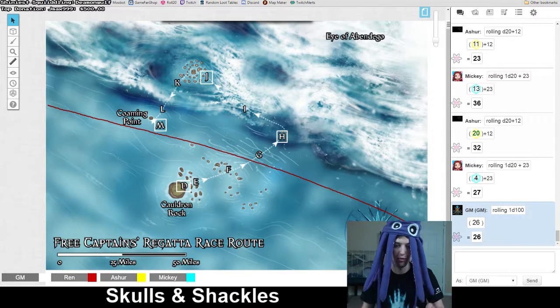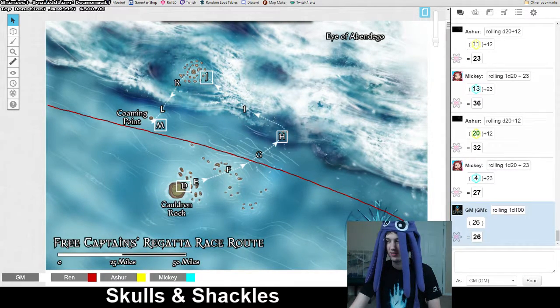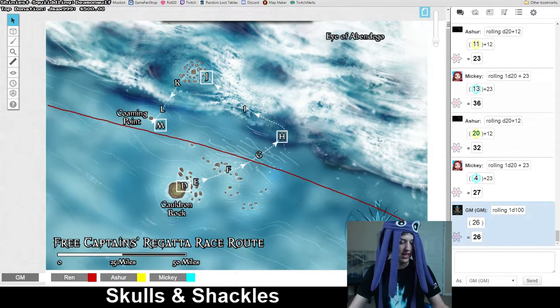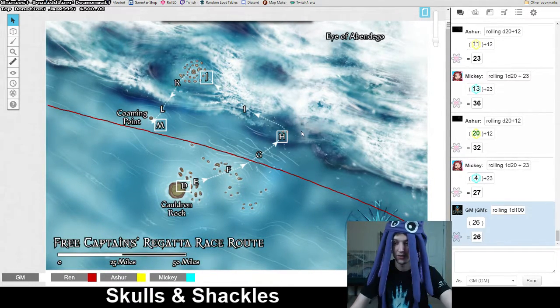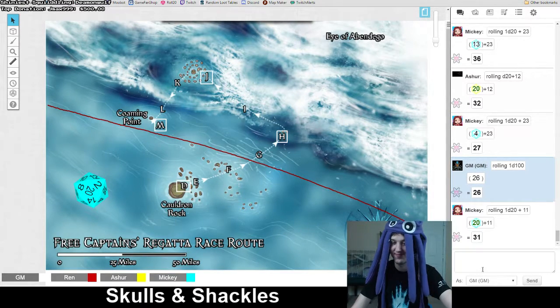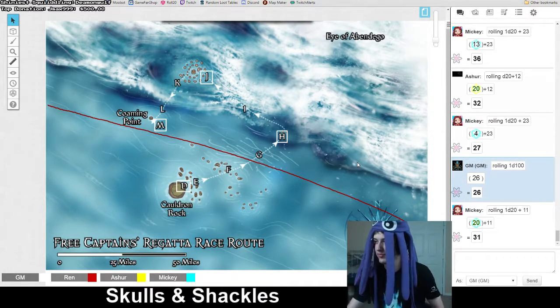I'm going to need you to chart a course on the fly, because since you're stuck in all this and the storm is hitting harder than expected, you can't stay exactly on course and you aren't entering the Shoals exactly how you planned. So make me a knowledge geography roll to chart an impromptu course for where you're entering the Raker Shoals. Oh my god! You're a geography wizard — headband, thank you!